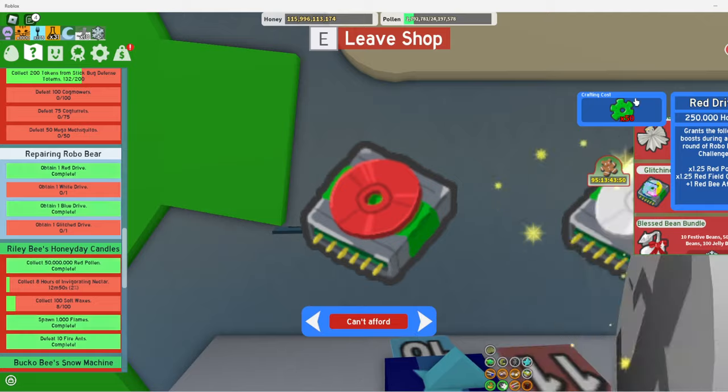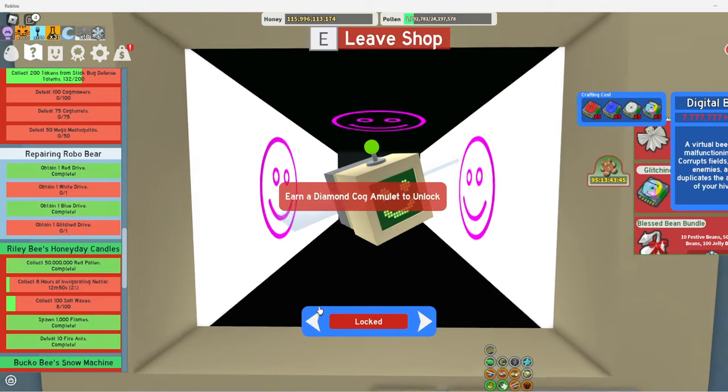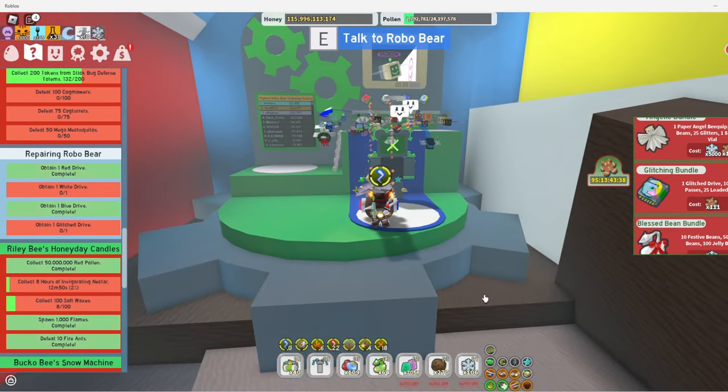You can craft more drives with the Cogs and the honey. And then once you get enough drives, you're going to be able to get the digital bee. So that is how you get Cogs. I hope you like this video. Bye.